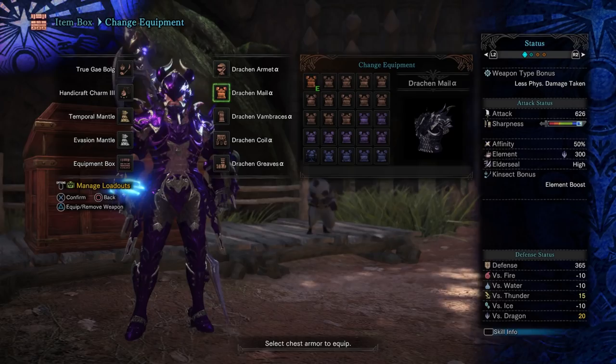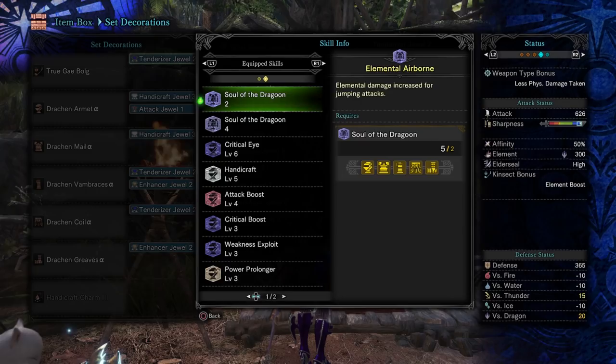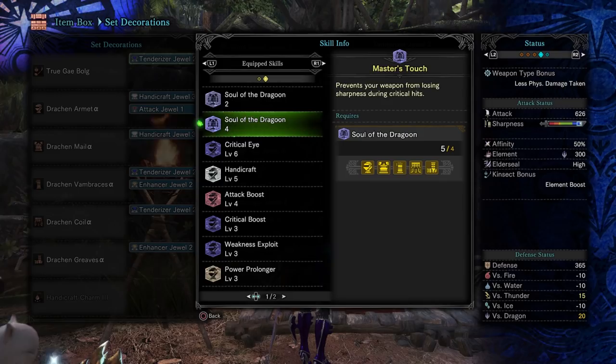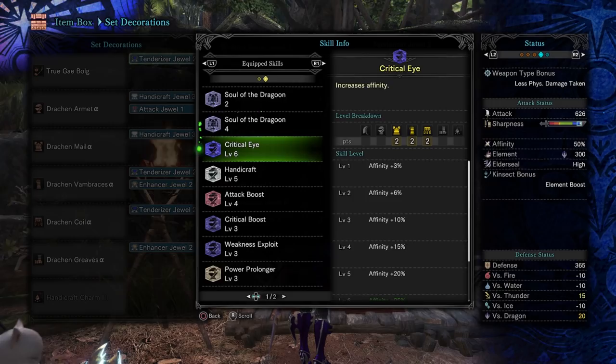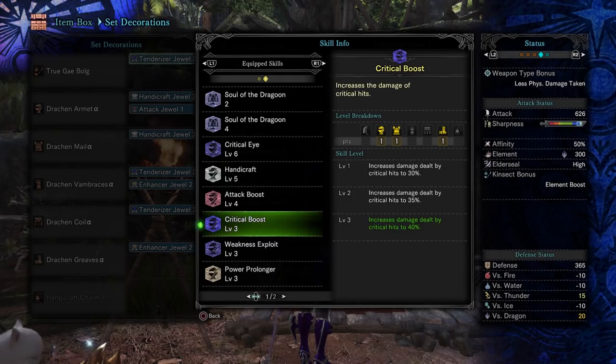Let's go into the decorations and the skills. We've got Soul of the Dragon 2, which is elemental damage increase for jumping attacks. Soul of the Dragon 4 prevents your weapon from losing sharpness during critical hits — so as long as we have 100% affinity, it is absolutely amazing and you're never going to lose sharpness. We got Critical Eye level 6; you do not need to boost it to level 7 because we have the plus 5 affinity from the level 4 Attack Boost. I went with Handicraft level 5 because if you are jumping around you will be losing sharpness, so having that extra white sharpness will keep you at white throughout the entire fight. Then we've got Critical Boost level 3, which comes from the armor itself, and Weakness Exploit, which we had to use 3 Tenderizer jewels to get.